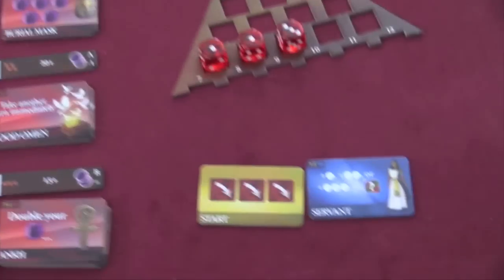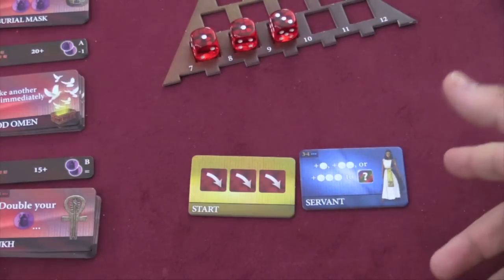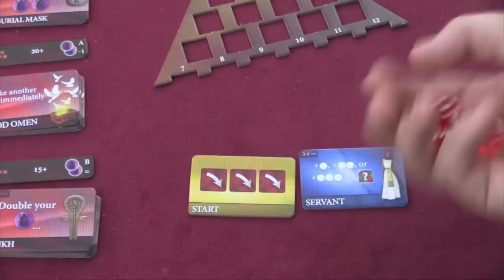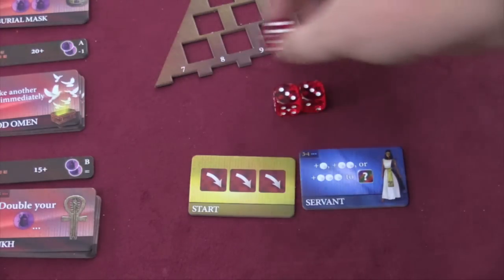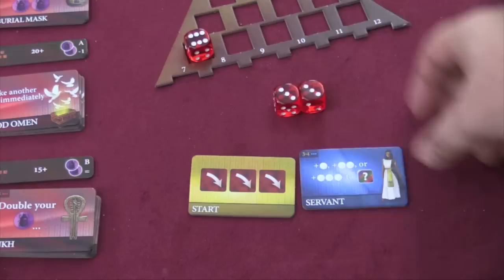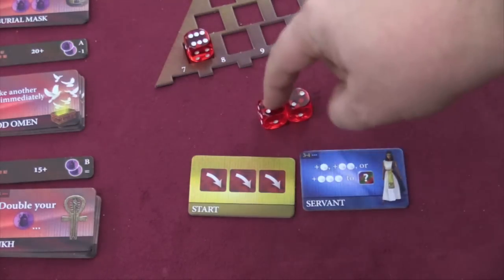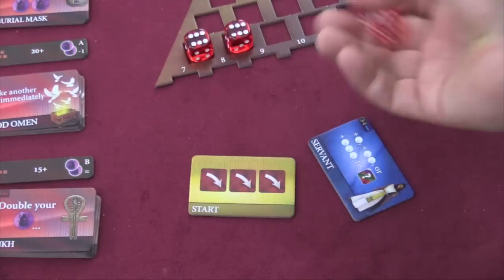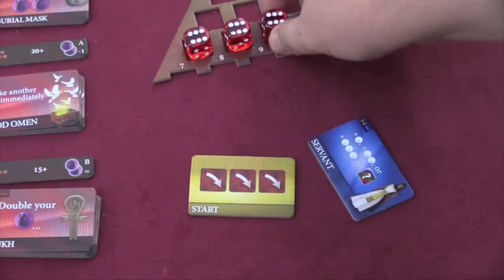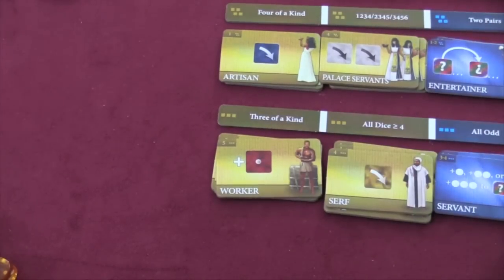This blue tile is one I can use on future turns to add one, two, or three to one of my dice. So on my next turn, let's say I keep the six and re-roll, trying to get high numbers. I add three to this die — I tap it to show I used it — and now I have another six. I roll the last die. Three sixes! So now I take the three-of-a-kind tile and put it in front of me.